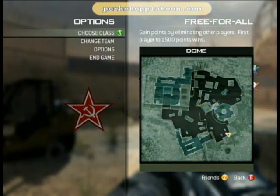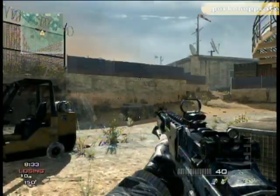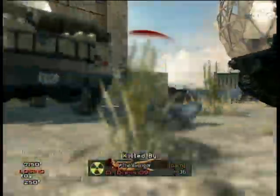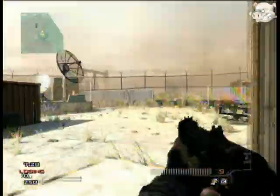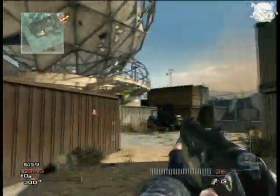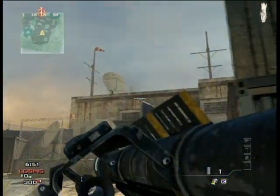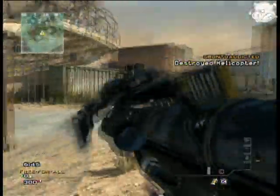So what I wanted to test next was to switch the custom class I'm using to the Support one, which uses the Support strike package. As soon as he kills me here again, it will choose the Support custom class. So now I have the Support strike package in this custom class that I set up. Notice in the lower right, again, I have no points currently towards my point streak reward. I'm going to lock on to this helicopter that's coming and let's see if it's similar to the Assault strike package where you get a point towards your point streak if you shoot it down. Boom — notice in the lower right, it gave me a point towards my point streak reward. And that's awesome.